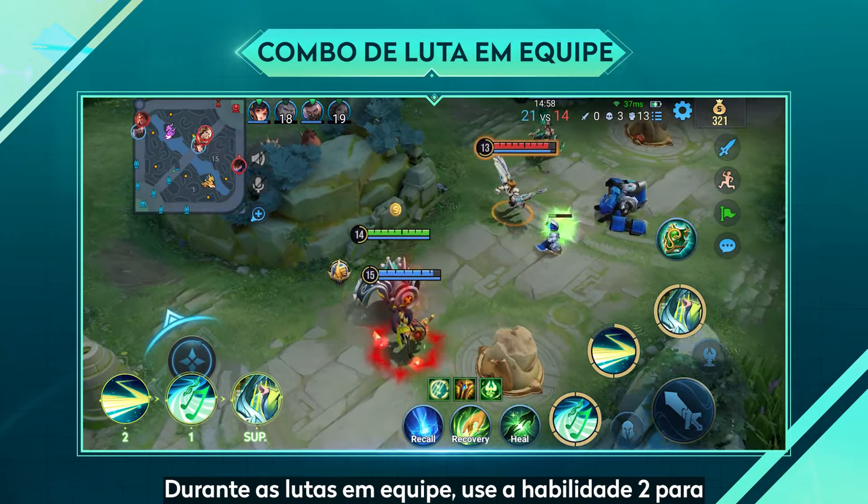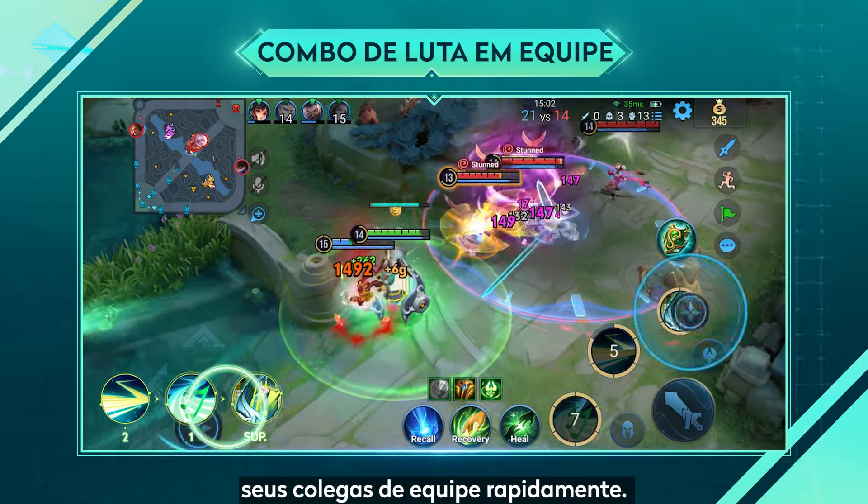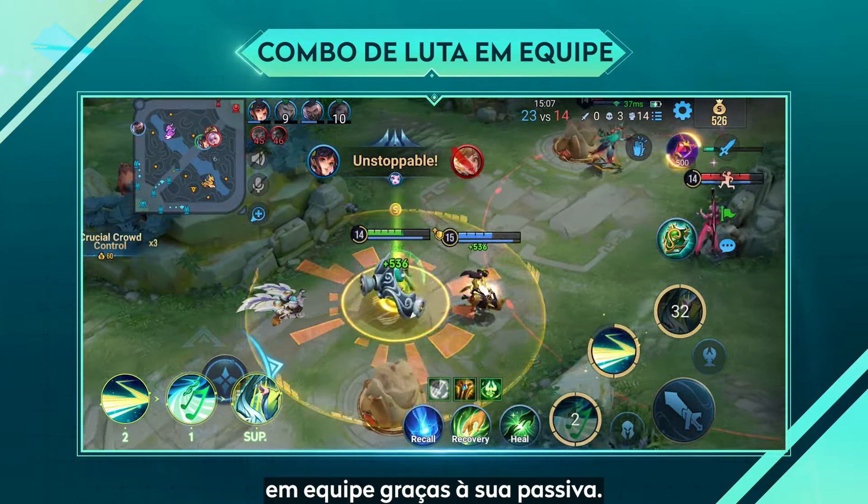During teamfights, use skill 2 to interrupt enemy damage, then use skill 1 and ultimate to quickly heal teammates. This is also good for resisting damage during teamfights when combined with the passive.